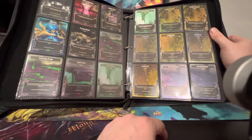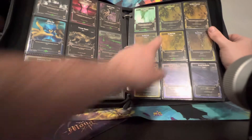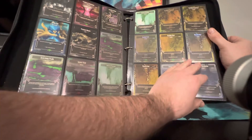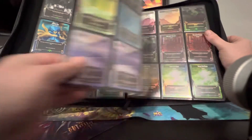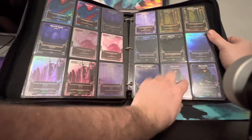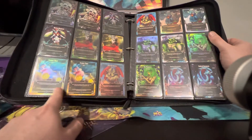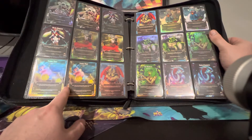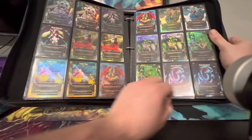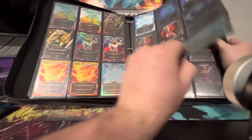V2 packs also had V1 cards in non-hollow form. So that's why you'll start to see two copies of multiple cards in this binder — they come in hollow in V1 and then non-hollow in V2. You've got to have both versions if you want a true master set. This is Devin's favorite card. Devin is the creator of Maelstrom TCG. Happy belated birthday to Devin.